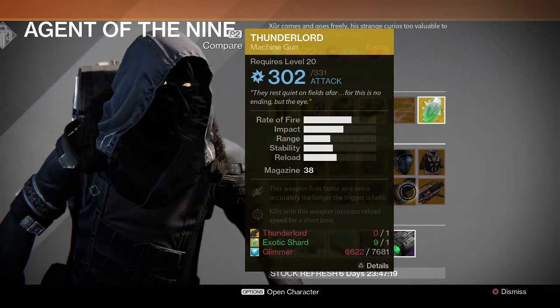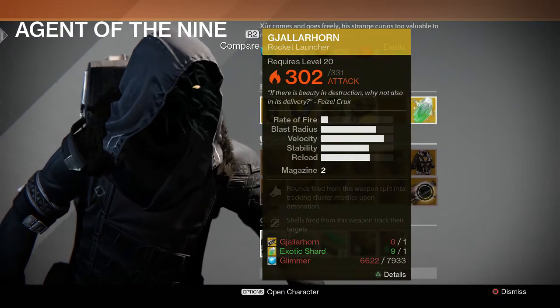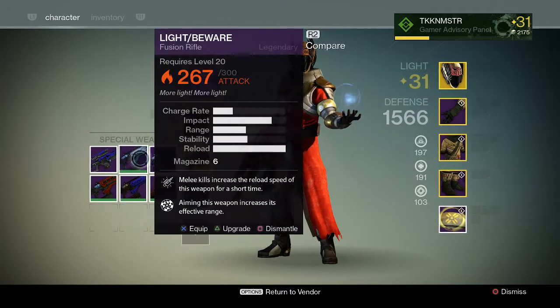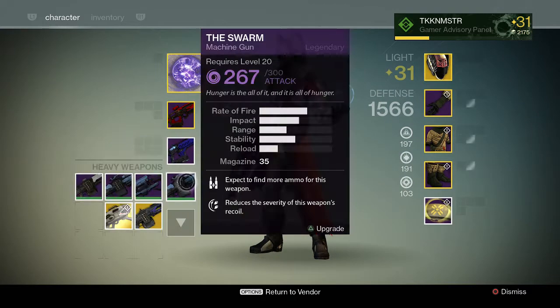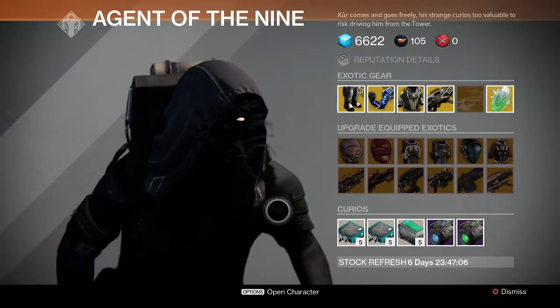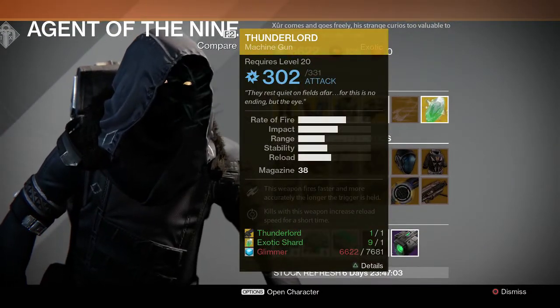And then weapons: Last Word, Universal Remote, Pocket Infinity, Patience and Time, Thunderlord, Thunderlord, and Gjallarhorn. Actually I have a Thunderlord on me. I'm curious because I haven't actually leveled it up. And I was warned that a few weapons have to be fully leveled to upgrade them. But it looks like — oh wait, no. I just need the Glimmer. Nice.